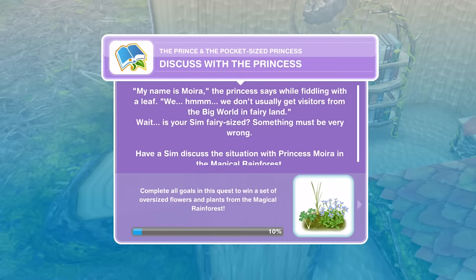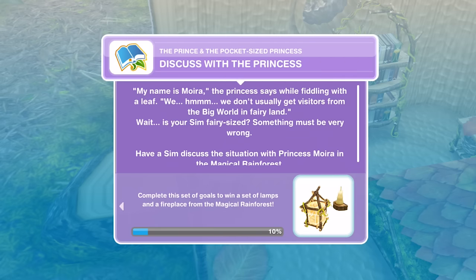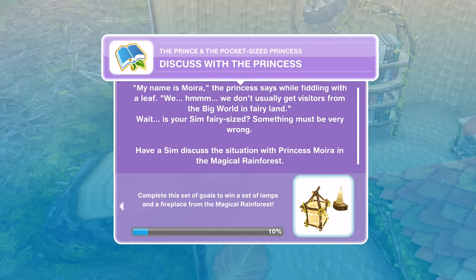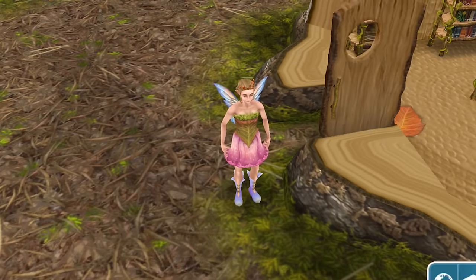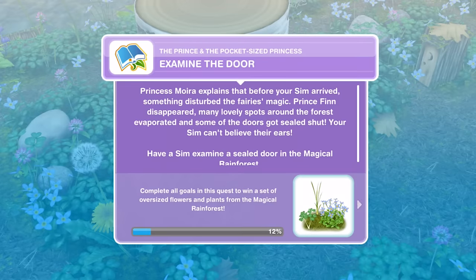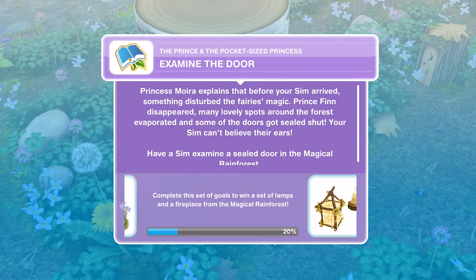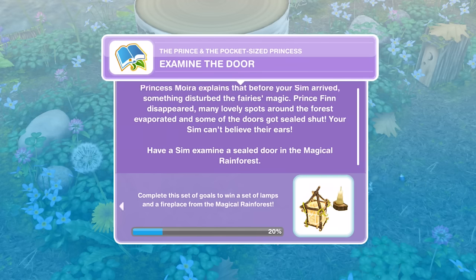Task complete. Now we need to discuss with the princess. My name is Moira, the princess says while fiddling with a leaf. We don't usually get visitors from the big world in fairyland. Wait, is your Sim fairy-sized? Something must be very wrong. Have a Sim discuss the situation with Princess Moira in the magical rainforest. Oh no, have we shrunk? My Sim's a bit smelly. Discuss the situation for one minute. I would like this fairy outfit. We've finished discussing with the princess. Now we need to examine the door.